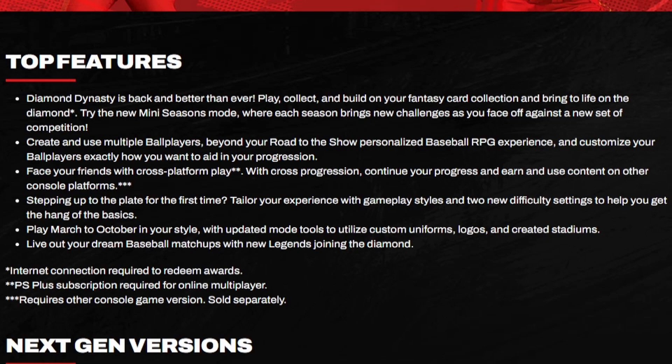Play March to October in your style with updated mode tools to utilize custom uniforms, logos, and created stadiums. I don't think March to October previously had a feature where you could make your own stadiums — I'm not 100% on that since I never really played it much after the first year. I've always been a Diamond Dynasty, Road to the Show, and Franchise guy. New legends are also joining the diamond, of course — we get that every single year.